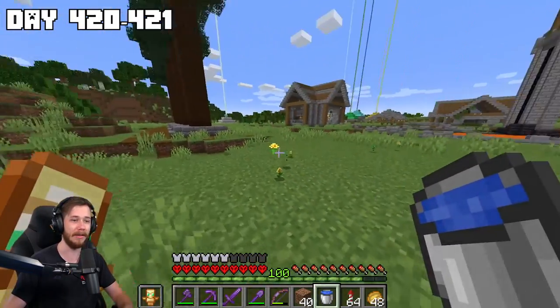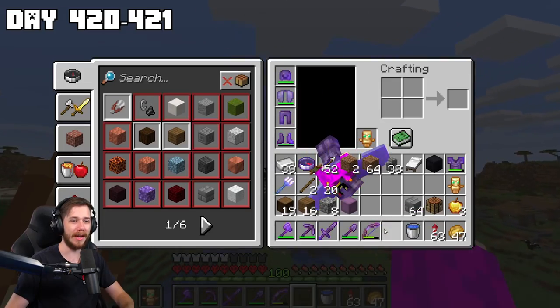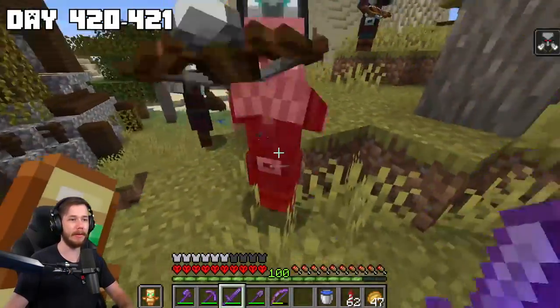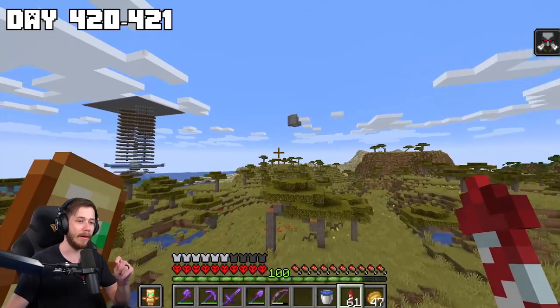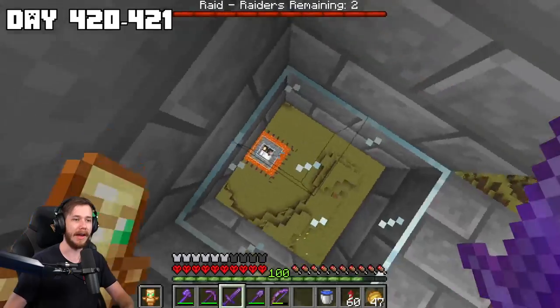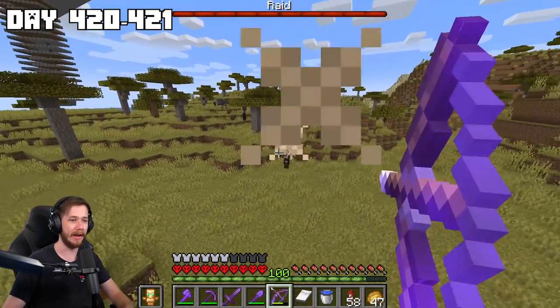To get the ravager I'm going to have to start a raid — I need a bad omen, then head over to the raid farm and keep doing waves until ravagers start spawning. Now we just play the waiting game. I got my first ravager spawning — I just need to take care of all these other guys and get this ravager's aggro.